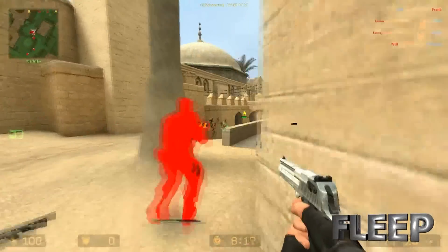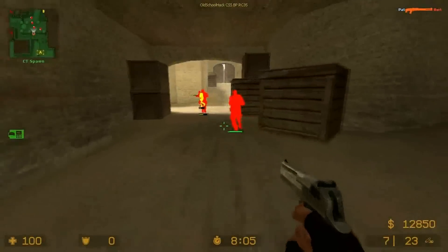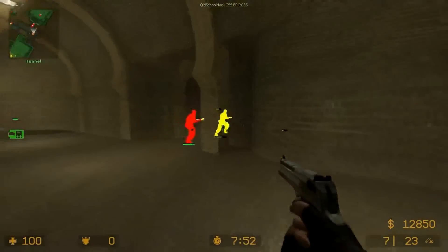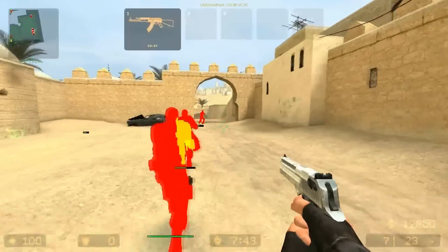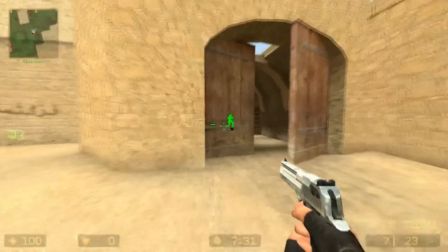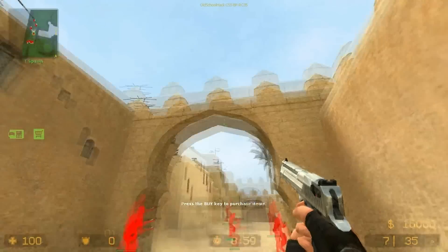One thing I did in the settings is disable the ragdoll physics. What this means is that once an enemy dies, they don't do the ragdoll effect — they just disappear. This means when we're scanning it won't look for their colors, which is quite useful. I'm pretty sure that's not a cheat so you can do that in any Source game. There's nothing to this — two shots and they're down quickly.